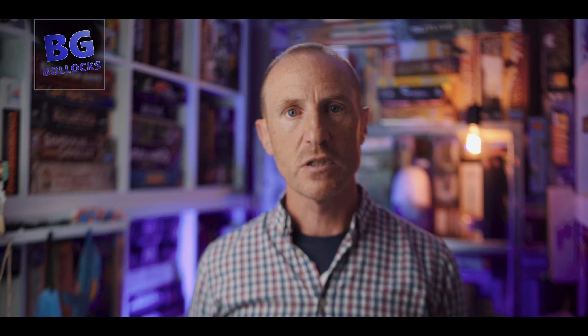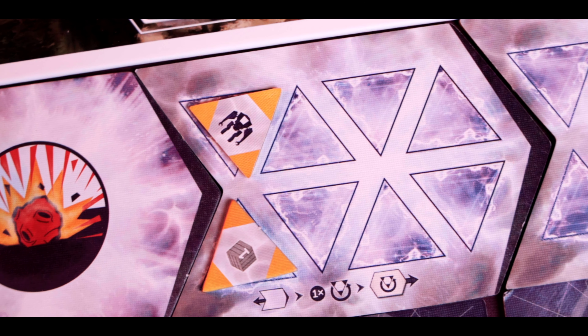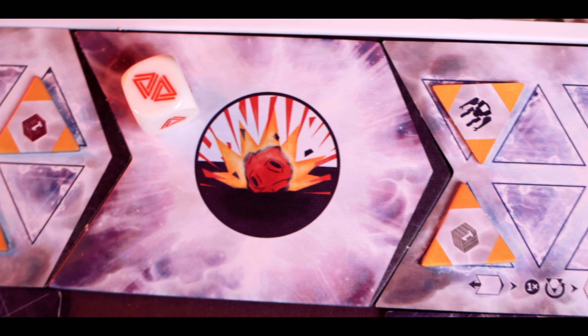This brings us back to the paradox phase. You look at every era tile and whoever has the majority of warp tokens on it must roll the paradox die. If you roll paradox symbols you take that number of paradox tokens, and if you get three or more you must take an anomaly — which costs you resources to pay back and grants you negative victory points at the end of the game.